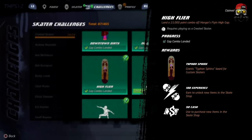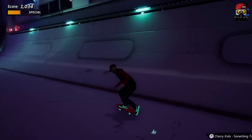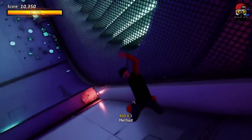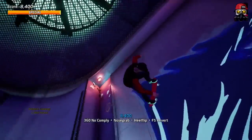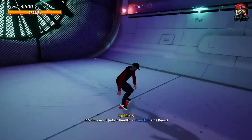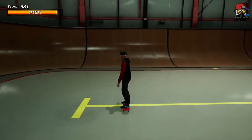For 'High Flyer,' land a 15,000 point combo off the Hanger Flying High gap. In Hanger from Tony Hawk Pro Skater 2, grind the propeller to the right to open a secret area. Then gap across the open door — you must go from the white part of the ramp to the white part on the other side. Do not hit the brown wood part or it won't count. Have max stats and a full special meter, and launch off at the right angle. Do a grab variation with a flip trick and a revert to hit 15,000.